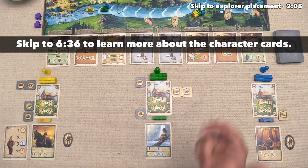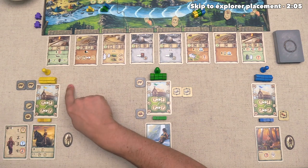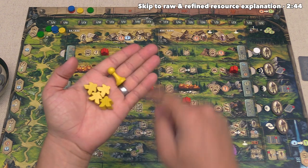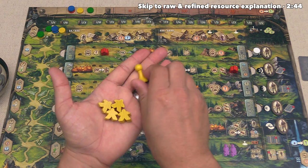Let's now start the game, and today we will be playing as the yellow player over here. This card is the starting player card, and that means we get to take the first turn of the game. The first thing we have to do on our turn is place one of our clan members out onto an action location. At the start of the game we have four explorers and one chieftain.